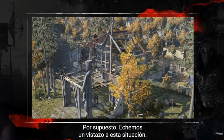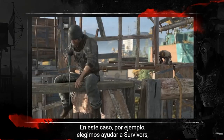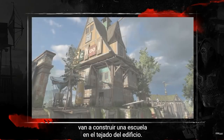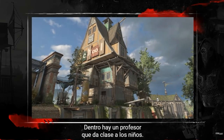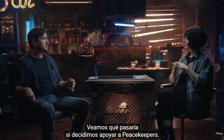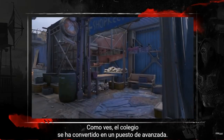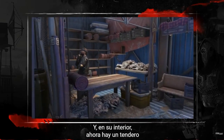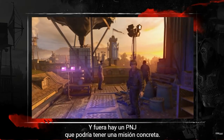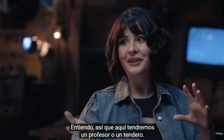In this case, for example, we chose to help the survivors. What we're going to see is they are going to build a school on the rooftop, and inside of it is a teacher teaching the kids. Now, if I chose the peacekeepers instead, the school turns into a spike rooftop outpost, and inside is now a shopkeeper with whom I can actually trade, and outside is an NPC who may just have a specific quest for me.